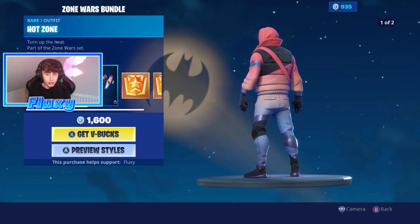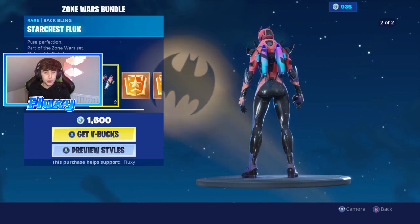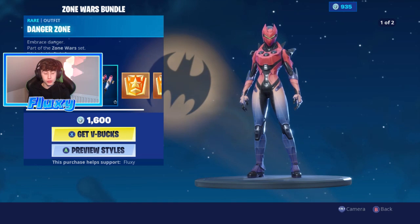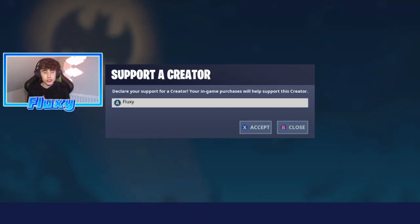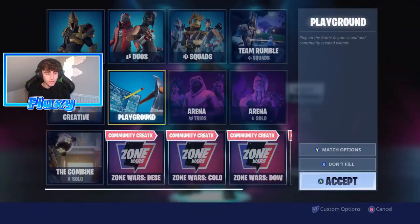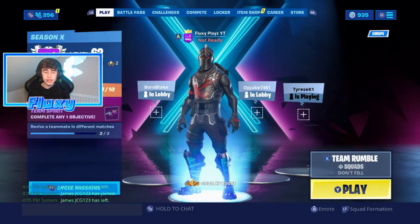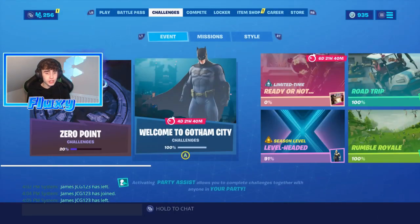If we make our way over to the item shop, you'll be able to see the brand new Zone Wars challenge bundle — it looks so sick and comes with different selectable styles. Please use code Fluxy in your item shop. The best advice I give you is to go into Team Rumble, because that means you'll be able to get multiple challenges done in one game.